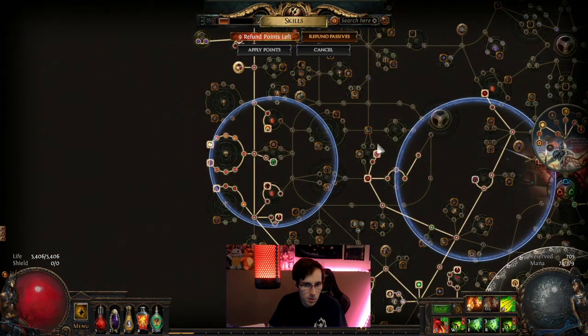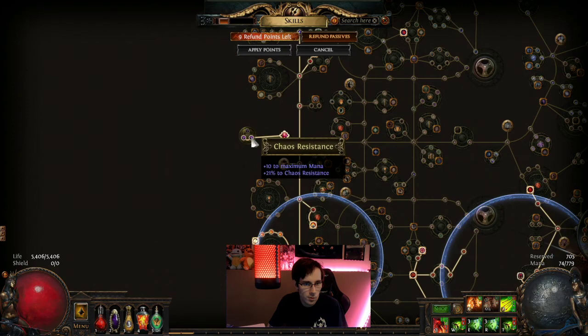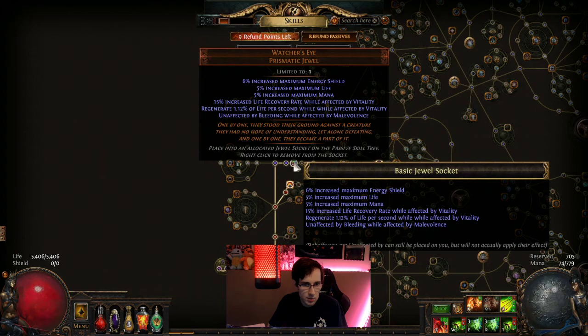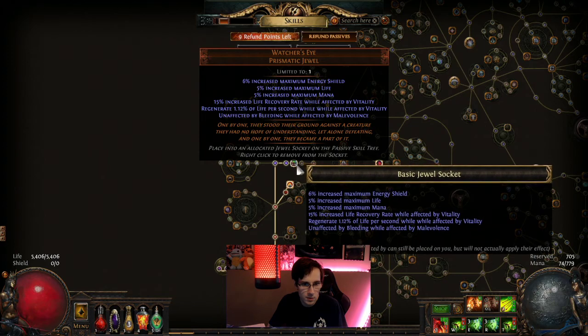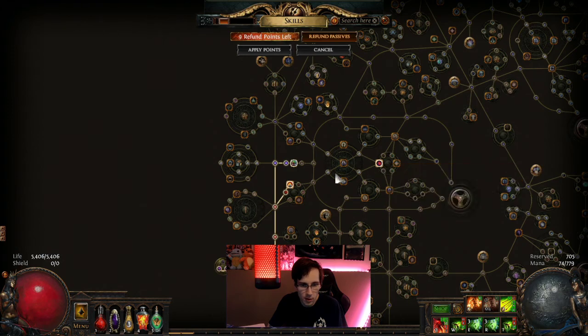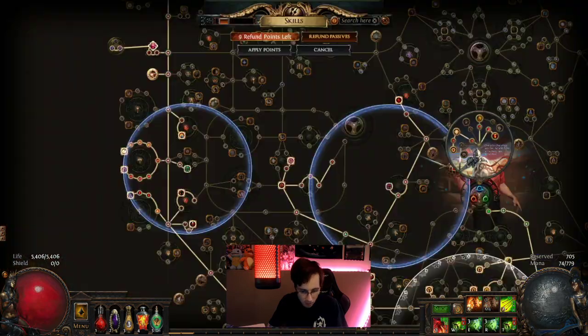From here, a whole lot didn't change. It's the Chaos Resistance jewel for the 42%. It's still the Watcher's Eye with the Double Vitality Malevolence for Corrupted Blood immunity. It's still the Annoyment for more life. Pretty much from what we had at level 80, we're at 93 right now.